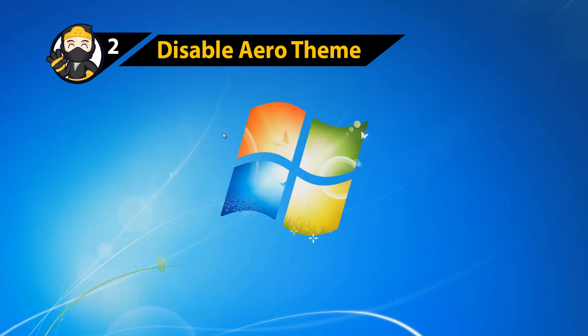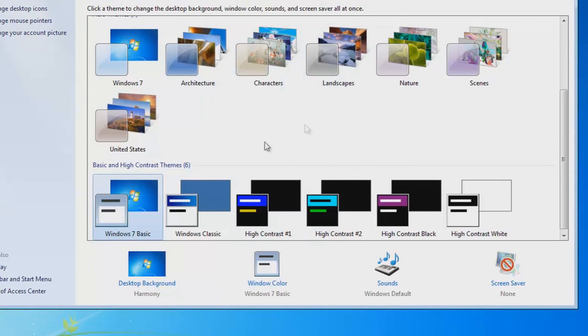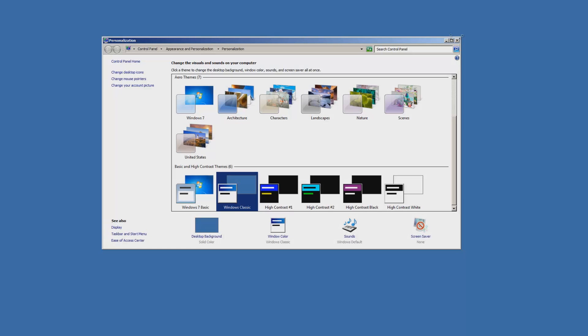The next method is to disable the Aero theme. To do this, right-click on your desktop and click Personalize. Scroll down until you see Windows Classic, click it and you're done. It might look a little ugly but it'll release a bit of memory, which can increase your FPS slightly.